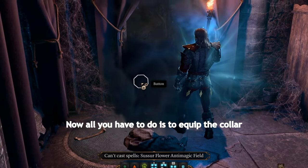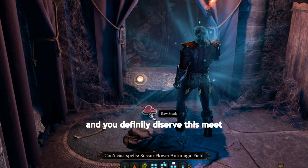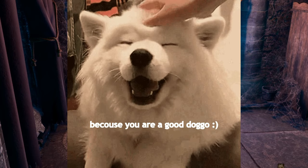All you have to do is equip the collar and press the button again, and you will get some meat. And you definitely deserve this meat, because you are a good dogo. Good luck and have fun!